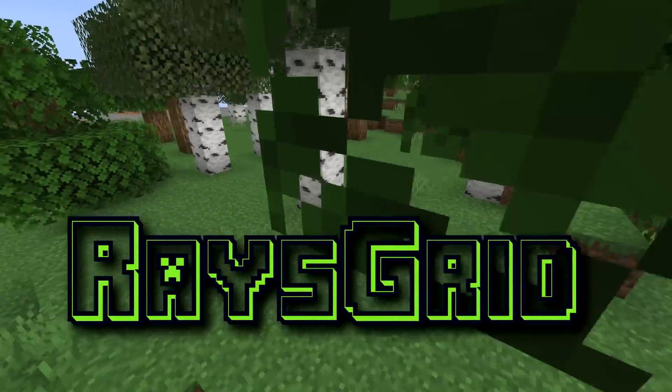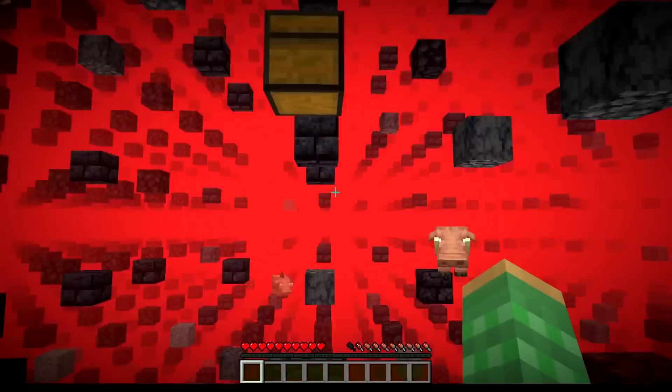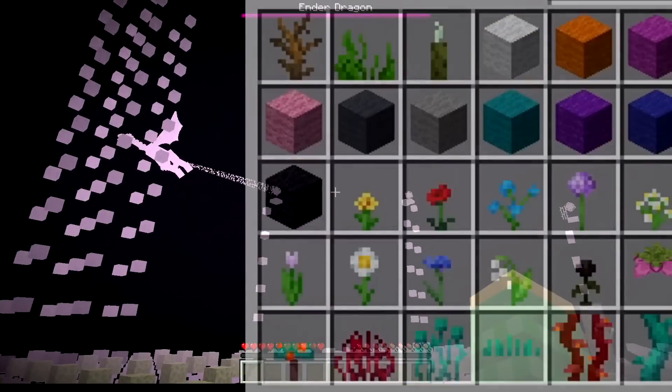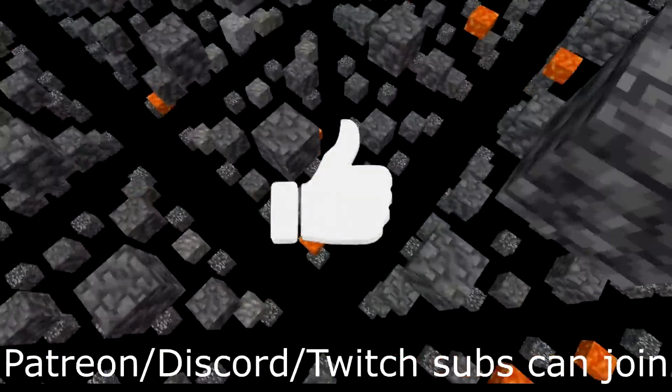This is Razegrid, a normal Minecraft world with 99% of all blocks removed. Despite its extremeness, everything is still possible, with the goal of this series to obtain every advancement, item, as well as mob. Watch this series from the beginning with a link down below, as well as learn how you can actually join us in this world.